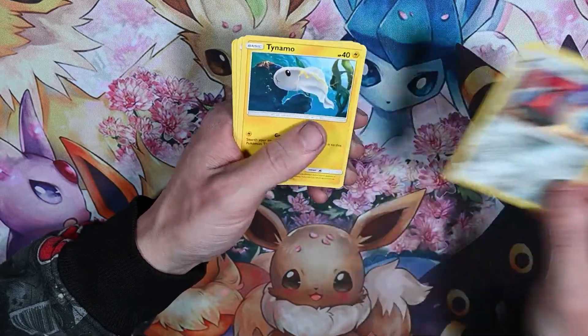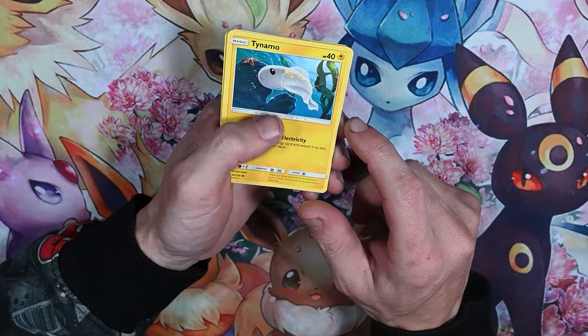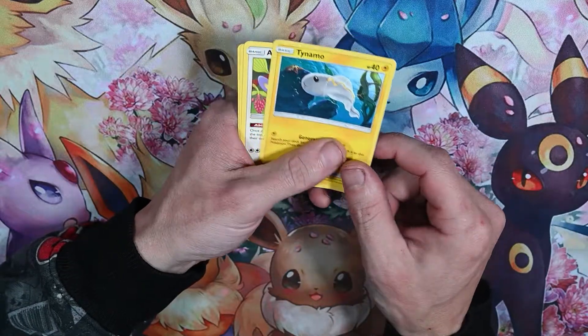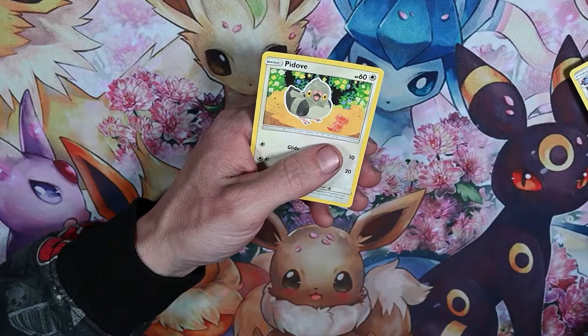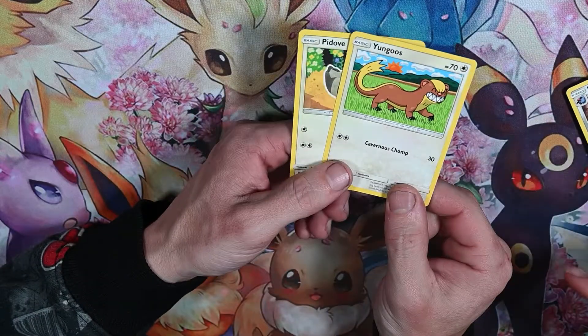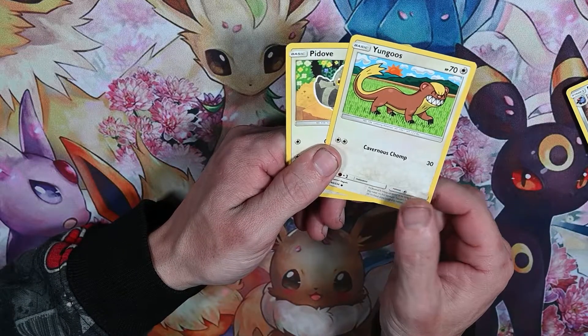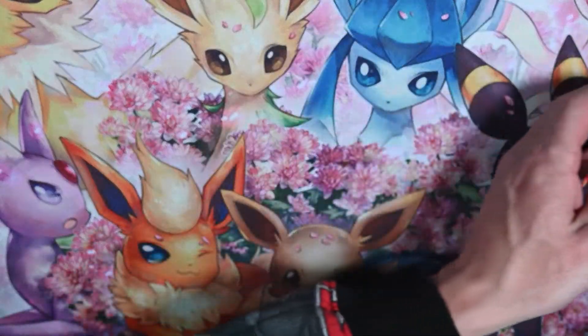Probopass — is that like a Nosepass evolution? Yes. Timid Mime — you don't have it on Pokemon Go yet? No, I stopped playing for a while. Misdreavus — that thing looks okay, wait, let's have a conversation — it is up to something. It is up to no good in any way, shape, or form.